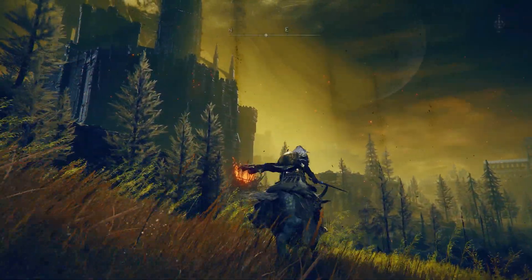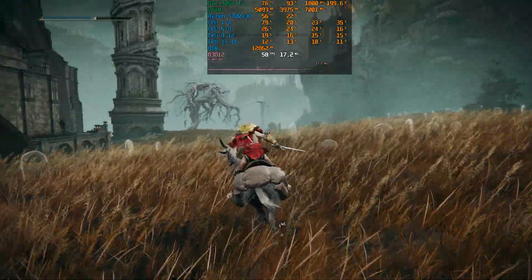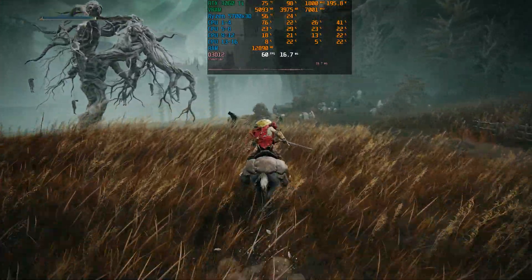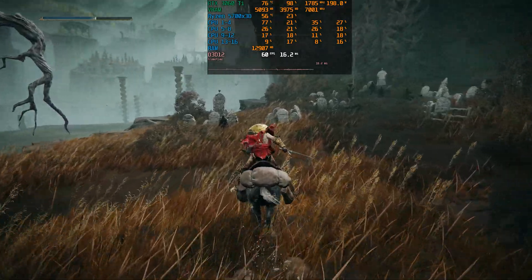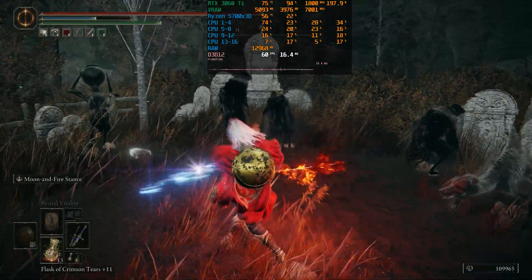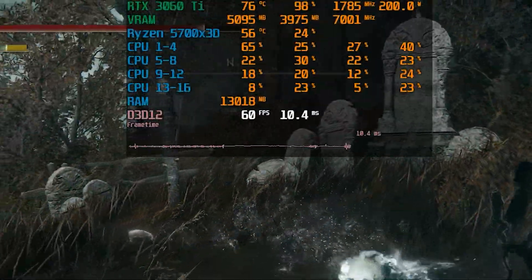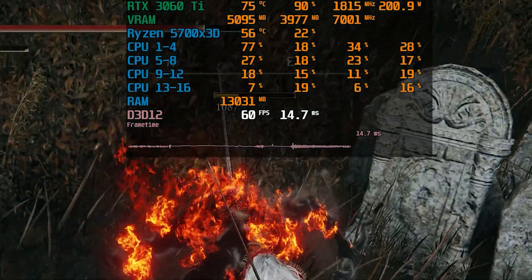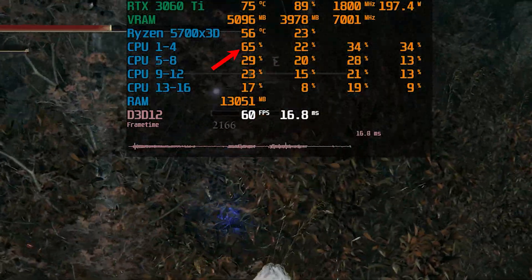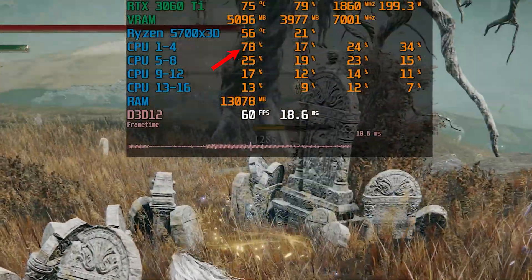I want to start by discussing one major problem that still plagues this game since its release, which is stuttering caused by bad CPU usage. This has nothing to do with shader compilation stutter — even after playing for a long time and exploring every area, the game continues to exhibit stuttering and inconsistent performance and frame times when traversing the map or engaging in combat. Looking at the CPU usage, we can see the game is heavily single-threaded, relying mostly on CPU zero and not distributing the workload across all threads.